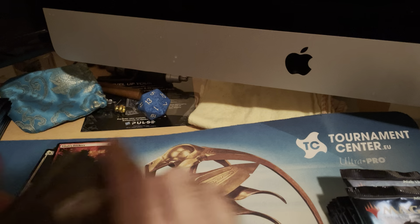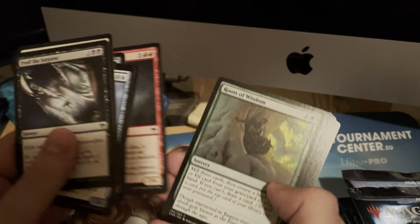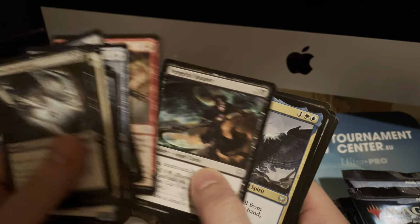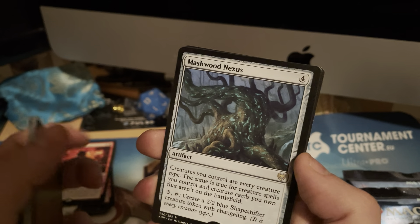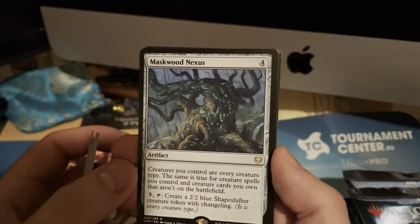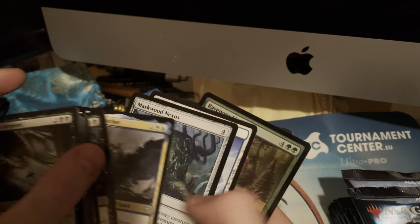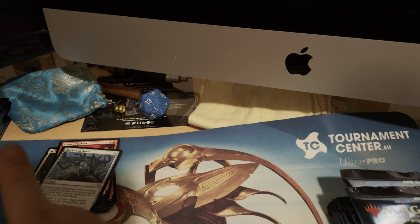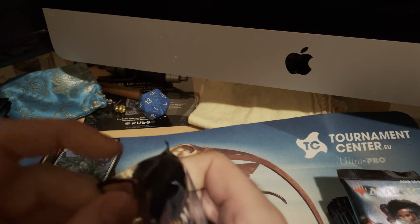I love opening boosters, especially during these times when you can't just go to the store and buy a single pack. You have to order in bulk. Maskwood Nexus is a shapeshifter — it's a changeling token maker. Very nice, and a foil common too. Skipping over the rare here.